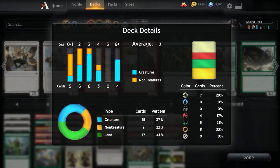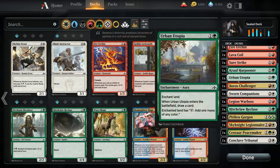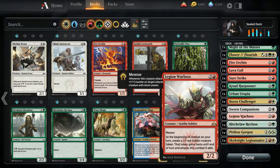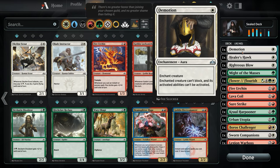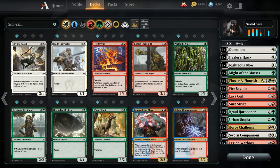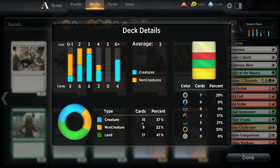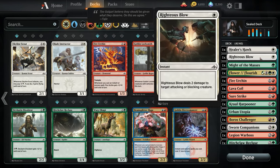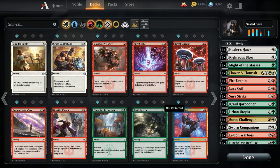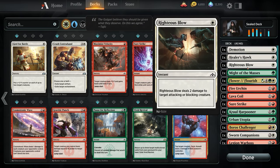We could cut one of the Reach creatures since we have other ways of dealing with flying. We need Urban Utopia because we're running three colors. Turn 3 army-in-a-can — they do have Lifelink, we could never cut that. Let's cut a Fire Urchin. So: 4, 6, 6, 3, 5 and then 17 lands. We're at 41, so we have to cut one more thing. I don't want to cut a land because our curve is high. Demotion is too good of removal since they don't have ways to interact with an enchantment. We need to cut a non-creature spell. I think we just cut Righteous Blow — it's the weakest of our options.